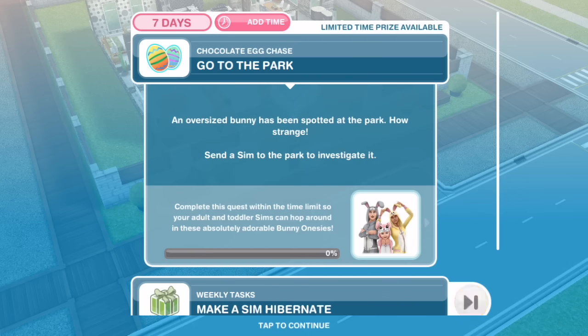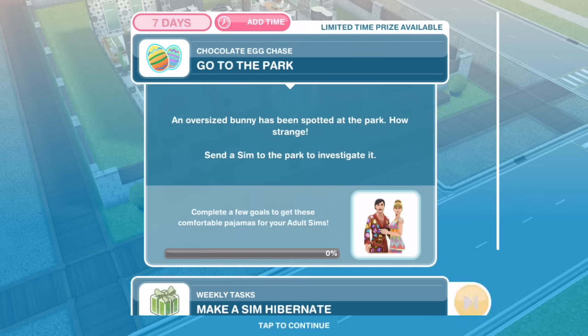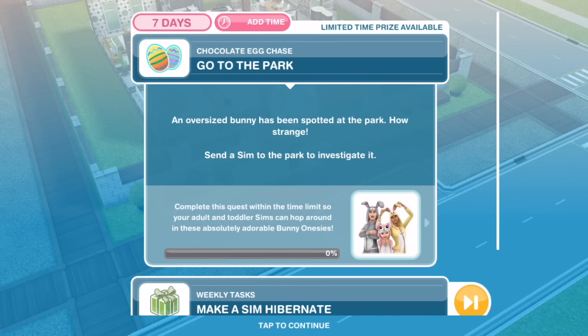There are two types of prizes in this event. The first prize is a set of pyjamas for different sim ages. Each day and each part of the quest that you complete will unlock more pyjamas, so if you can't finish the whole event in time, you can at least get some pyjamas as prizes for completing some of the days. The second prize is a set of bunny themed onesies for toddlers and adults — if you finish the entire event within the 7 days, you'll win that prize.